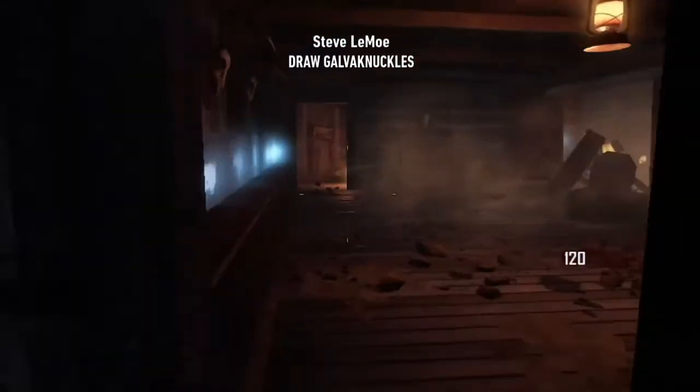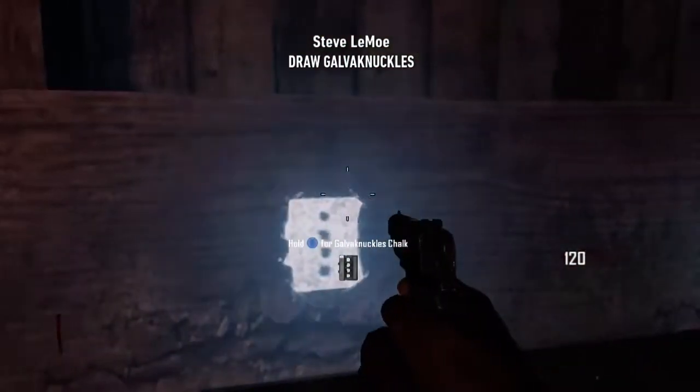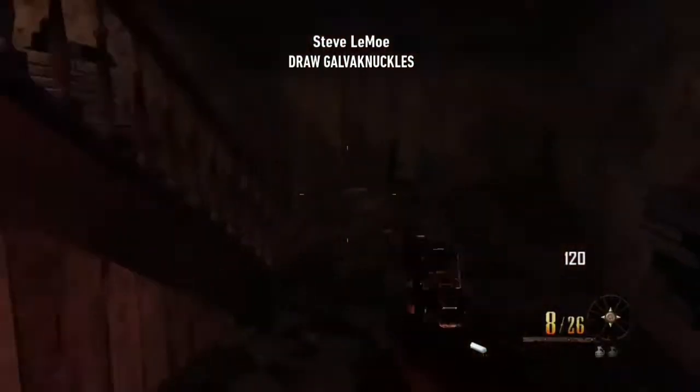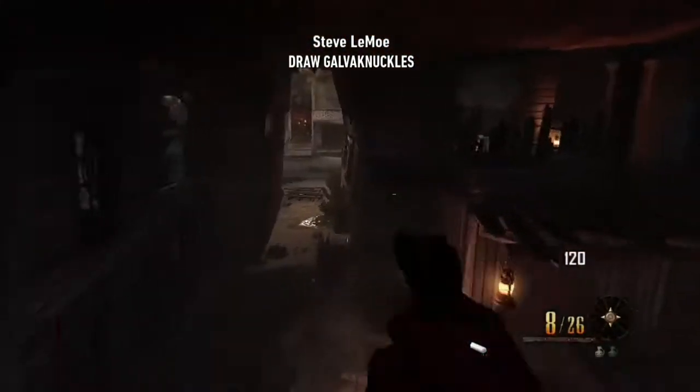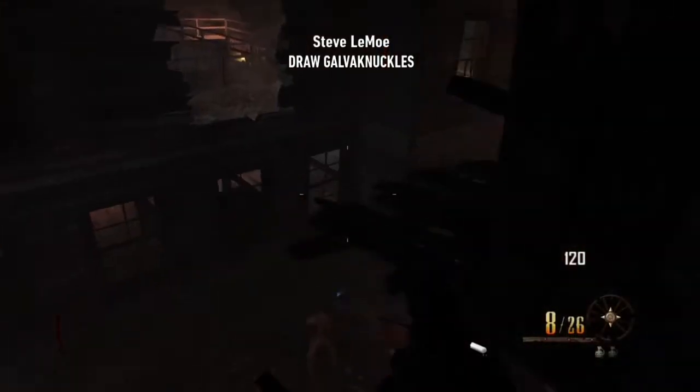Alright, so to max out your bank account, we're going to need to jump on the map Buried. Once on this map, you're going to need to pick up the Galvan Knuckle chalk. Once you have the chalk for the Galvan Knuckles, draw them wherever you feel fit — we're going to need to pick them up later.